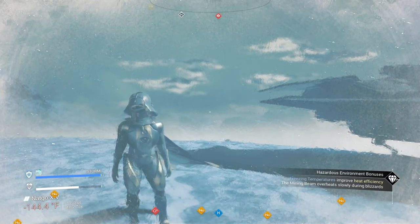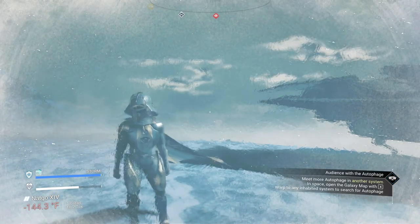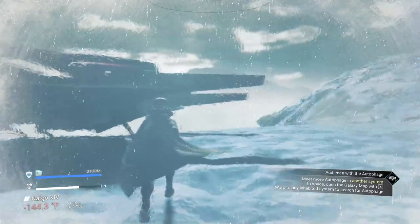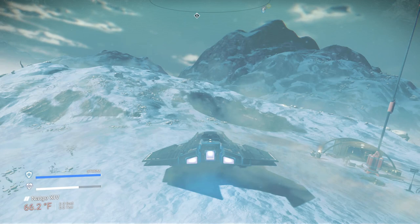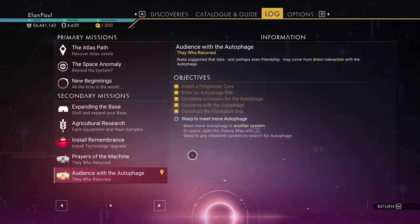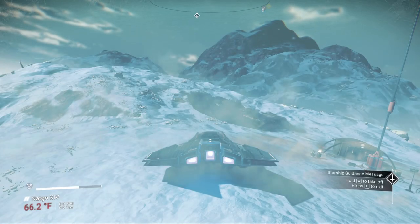Welcome back to No Man's Sky everybody, this is Elon Paul doing the permadeath playthrough run. We're picking up right where we left off after the last video, and we're going to continue on with the autophage. We're building our staff — the holy weapon of the autophage. It says here 'Audience with the Autophage,' so let's jump in. We need to warp to meet more autophage in another system, which is great because I also want to find another ship.